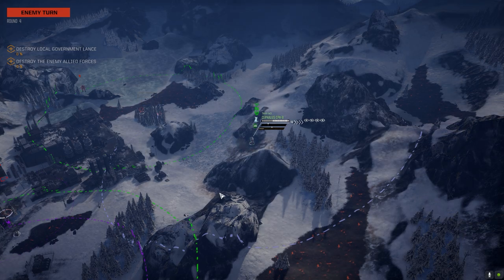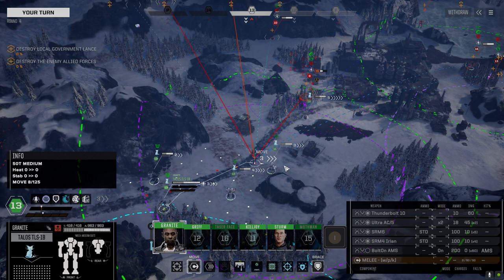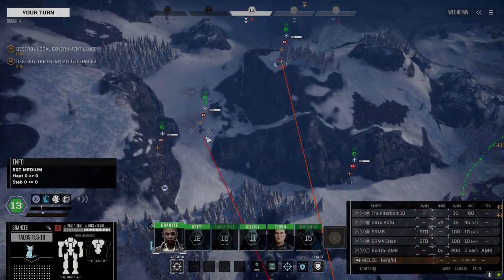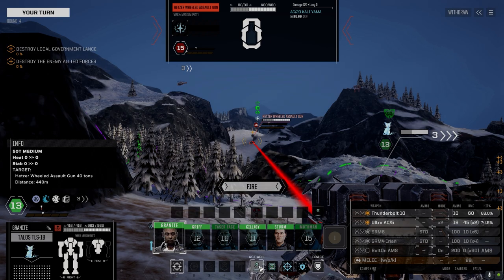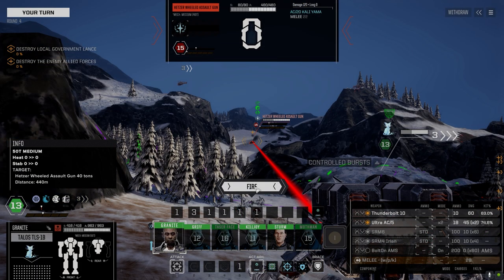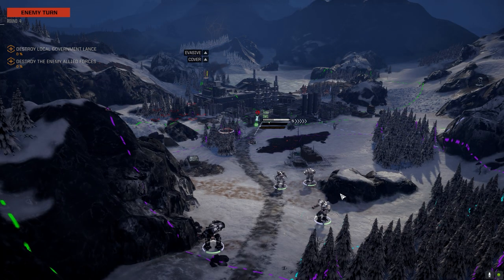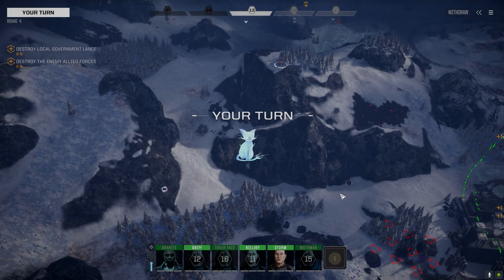Somebody's got swarm ammo. We've got a shot at that Hetzer. Let's move up and take it — this guy is going to be a real big problem if we don't take care of him now. Use control bursts to drop some recoil so we can apply damage again next turn without worrying about jamming. He shot his own guy — way to go champ! I wish you'd hit the guy in the head though.